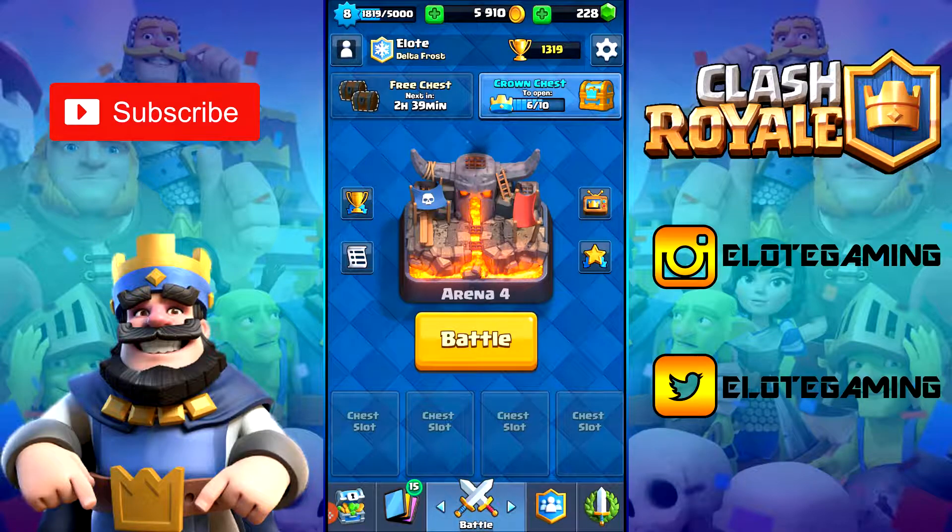We get on every day just to collect our bonuses. We're nearly halfway through level eight, and that's only because I get on, donate, collect my magical chest and free chests. That's why I have 5,900 coins. We're not going to waste them yet. Because of all the free chests, we have 228 gems — we haven't bought any in a long time, especially not in Clash Royale.